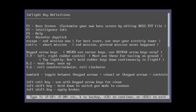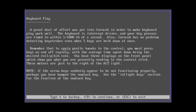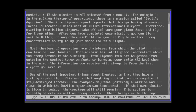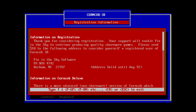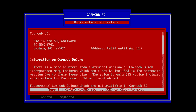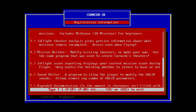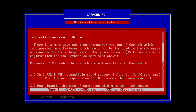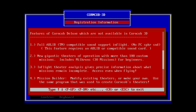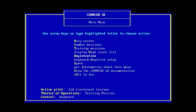The registration fee is only $10, but if you want extra features like Ad-lib sound and the ability to make your own missions, it's $15 — which almost seems like no one would spend the $10 because there are so many more features for the extra $5. In any case, let's go do a training mission.